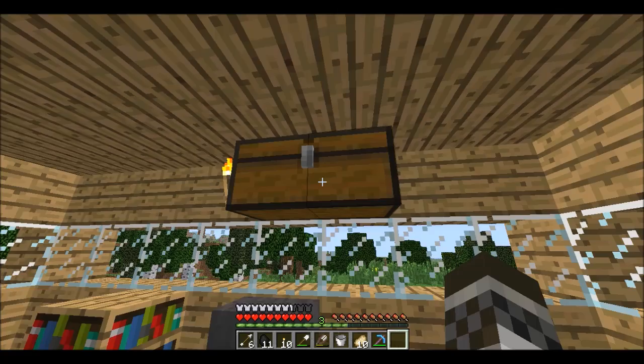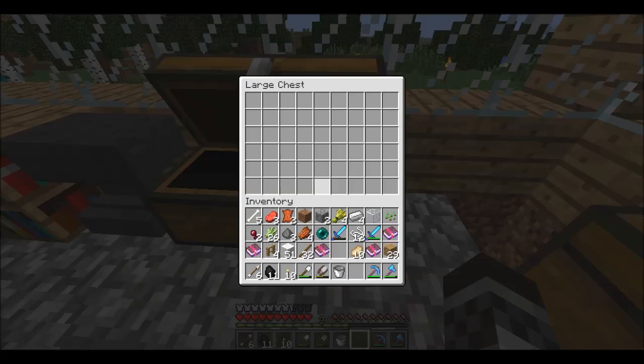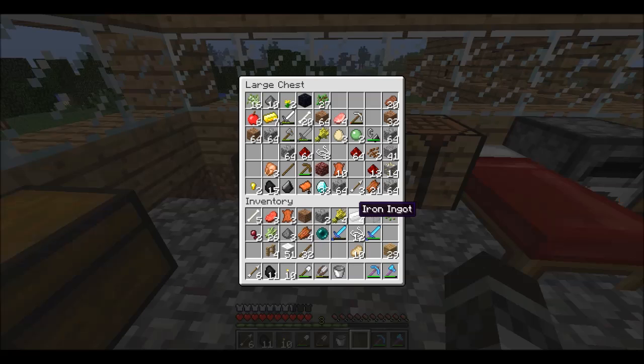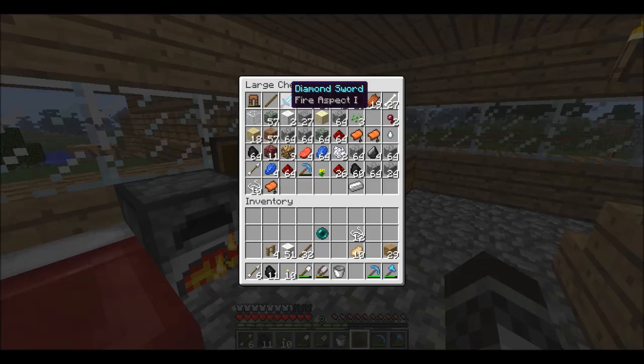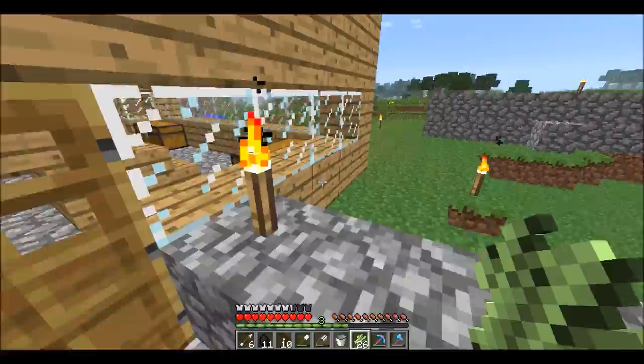Now we can just put some of our enchantments in there and deposit some of our stuff. I have a fire aspect sword but I don't believe that affects zombie pigmen. I think we're gonna have to enchant more books because I really want to get a Sharpness book. We're gonna need to go plant the sugar cane.